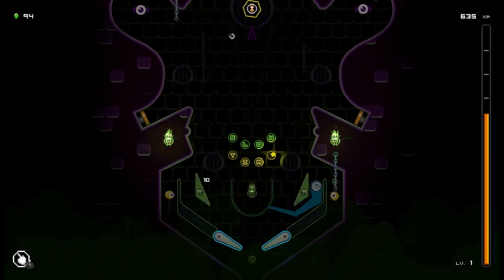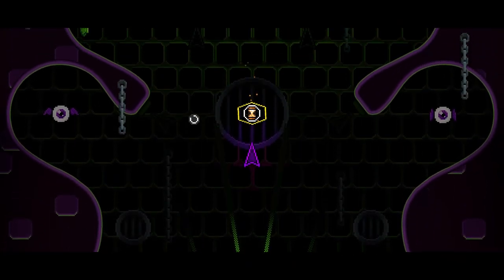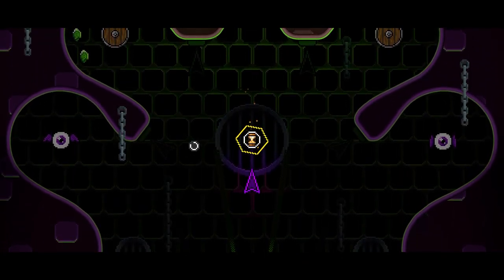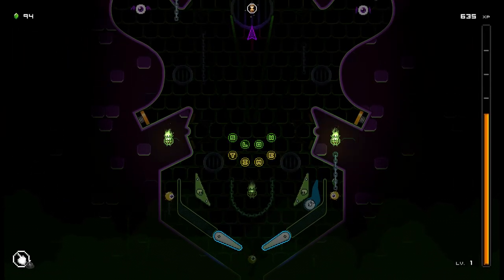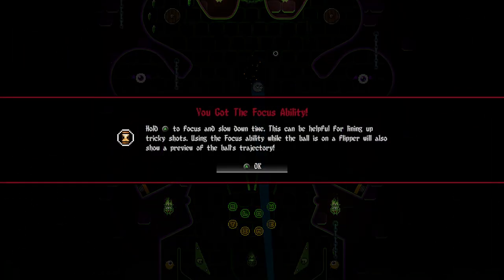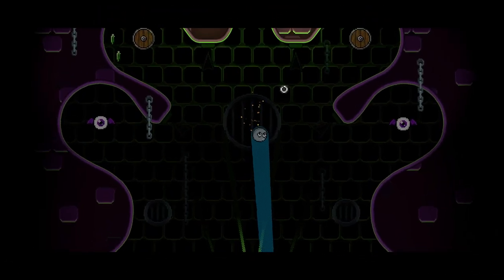We got the slow time ability now — does that give us a slowdown we can use as an ability? That'd be kind of cool. We got the Focus ability: hold A to slow down time, which can be helpful for lining up tricky shots. Using the Focus ability while the ball is on the flipper will also show a preview. It will consume mana, which can be replenished by absorbing mana orbs from defeated enemies.